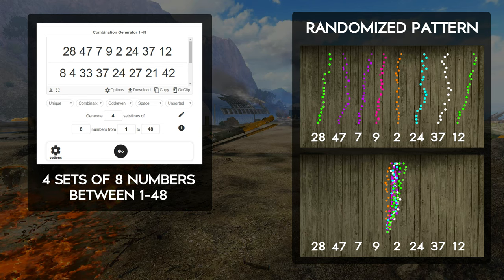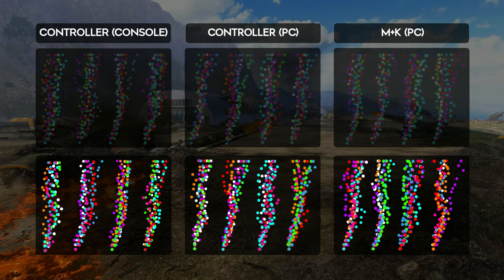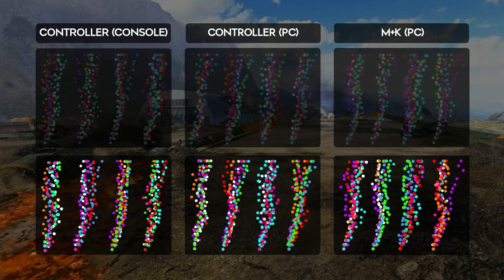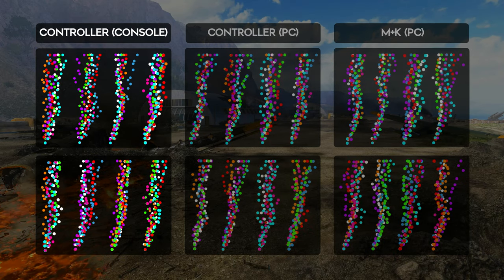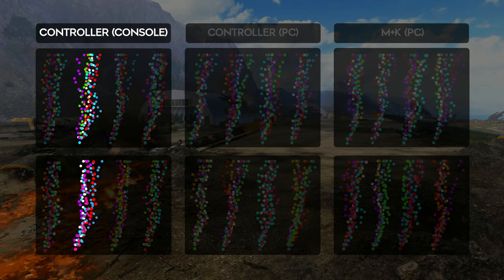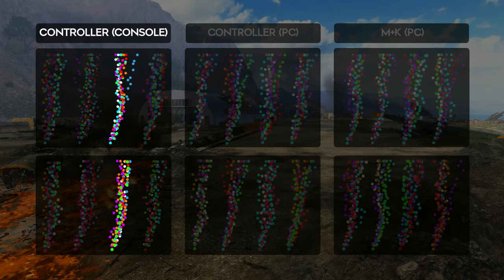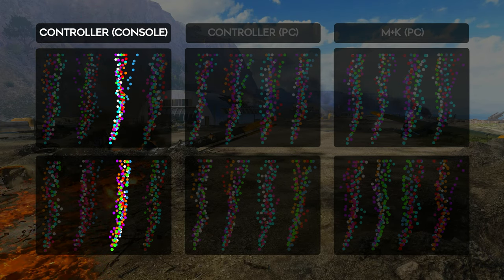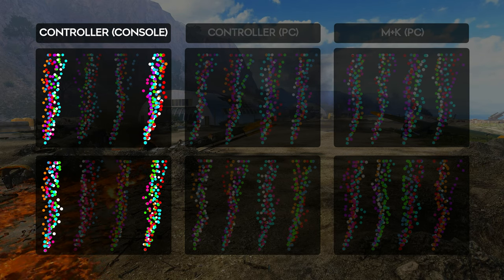Here are these new randomised patterns, deliberately placed underneath the previous patterns I feel they are similar to for easy comparison. Overall, I think the new controller on console patterns have improved — less spread and following a clearer trend, with fewer outliers and a more predictable shape. The really awful one we had before looks similar but with much less spread. Moving on to controller on PC, we have a mixed bag — some look very similar, some look slightly better with tighter spread at the bottom, but some look worse with increased spread from top to bottom.